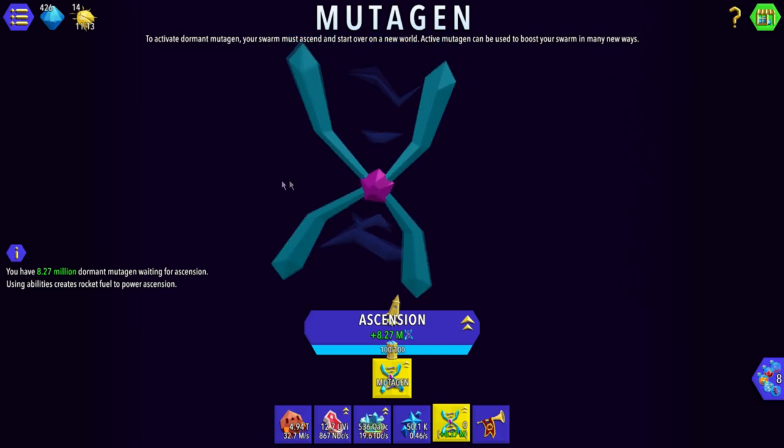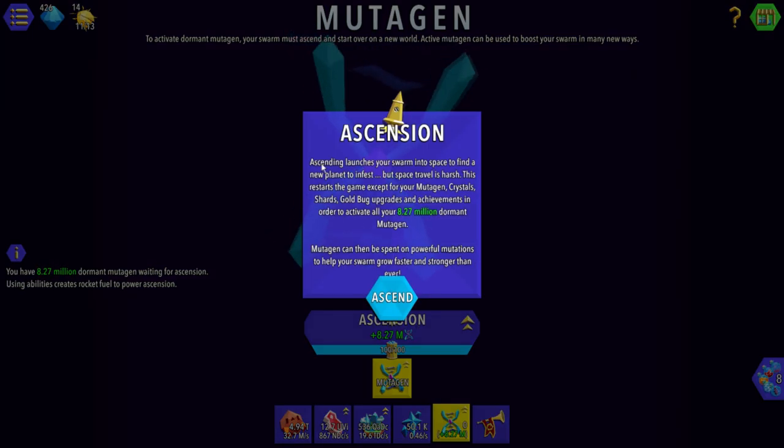Basically, we're going to be ascending and claiming our mutagen. Ascending launches the Swarm into space to find a new planet to infest, but the space travel is harsh. This restarts the game, except for your mutagen crystals, shards, gold bug upgrades, and achievements. In order to activate all, basically 8.27 million growing mutagen. Mutagen can be spent on powerful mutations — we've done that before — and helps the Swarm go faster.